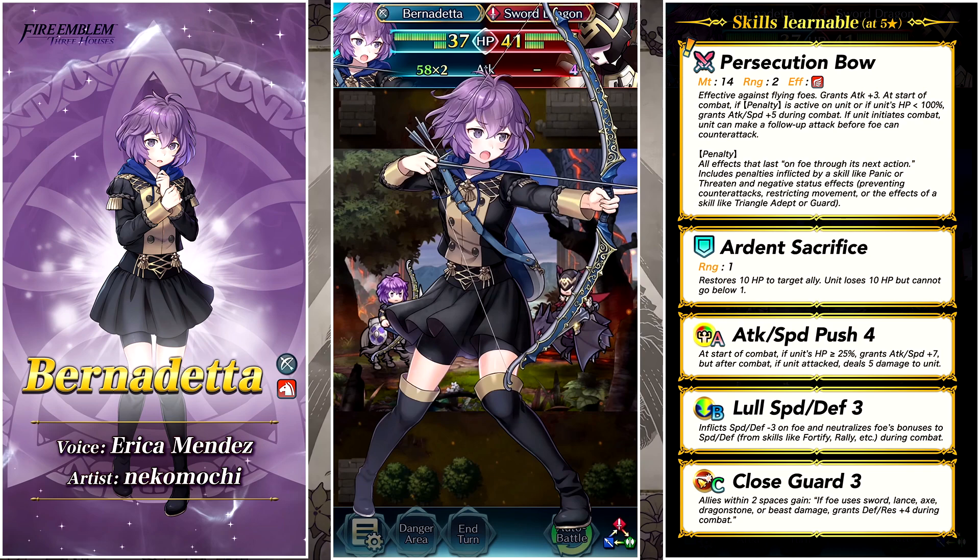Starting off with Bernadetta — she's got Persecution Bow as her weapon, effective against flying foes like all bows. It grants Attack +3, and at the start of combat if there is a penalty active on the unit or if the unit's HP is not full, grants Attack and Speed +5 during combat. If the unit initiates combat, the unit can make a follow-up attack before the foe can counterattack — so it's also giving her Desperation innately. That's pretty rad — a devastating bow, not bad at all for a PRF weapon.